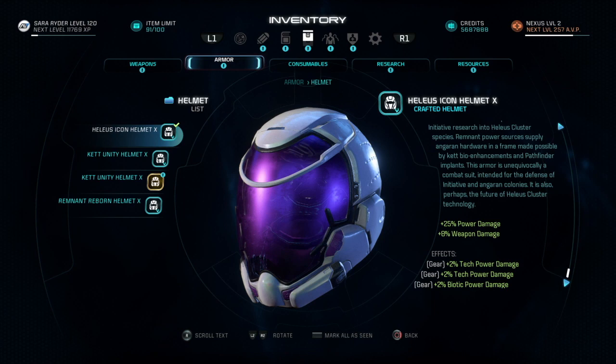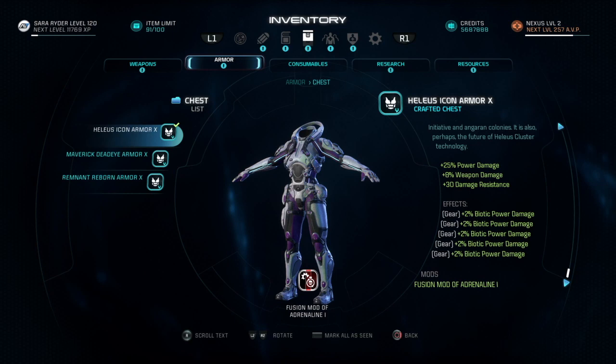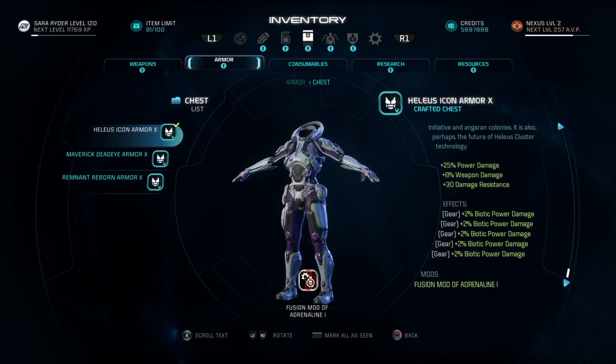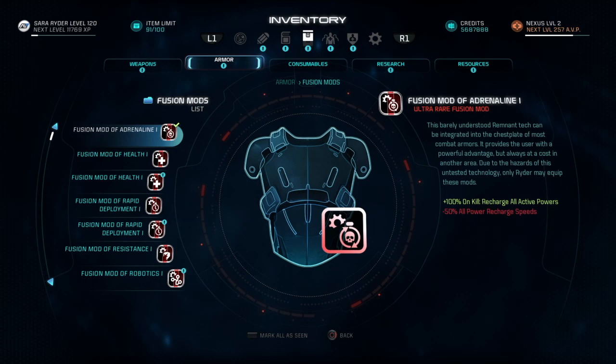Moving on to the helmet, I have the Helios Icon helmet 10 and this has a lot of power damage and weapon damage which is really useful in combat. Then we have the Helios Icon armor with the Diffusion Mod of Adrenaline — this mod is quite useful because it restores all of your abilities when you kill someone, so it's really useful in battle. And that is the build.